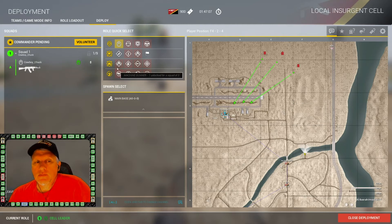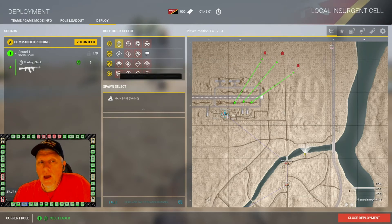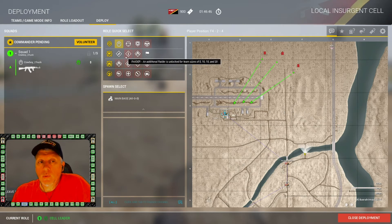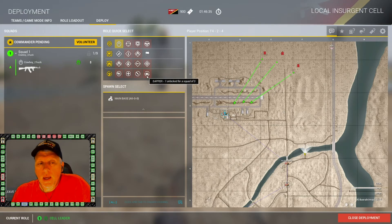My priority is setting up a mortar FOB, getting smoke and HE splash downrange onto the objective, and covering the advance of the team pushing in. For squad loadout, I want as many automatic riflemen and machine gunners as possible. Grenadier is also a second priority because they have smoke rounds. My ideal loadout is: squad leader, one medic, both automatic riflemen, MG, grenadier, combat engineer, and the rest riflemen.